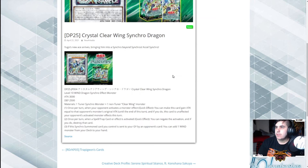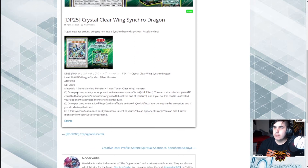The new boss monster is called Crystal Clear Wing Synchro Dragon. It's a Level 10 WIND Dragon Synchro Effect Monster with 3000 ATK and 200 DEF — typical Blue-Eyes stats. The materials are one Tuner Synchro Monster and one non-Tuner Clear Wing monster. There are several kinds of Level 7 Clear Wings, so there are some heavy restrictions.